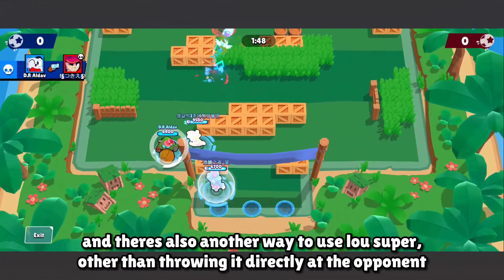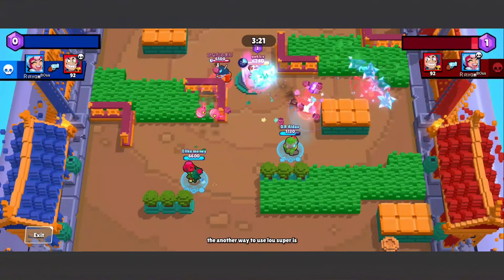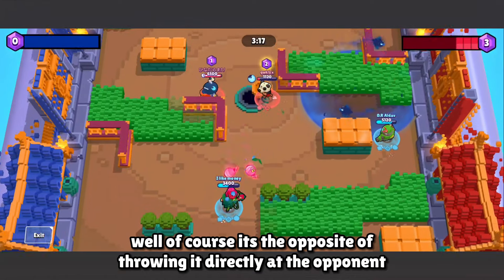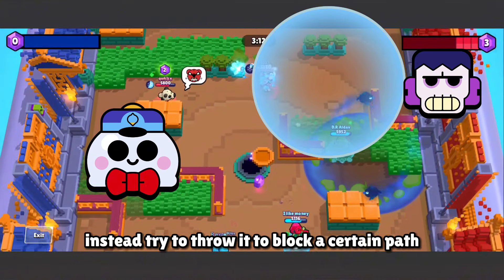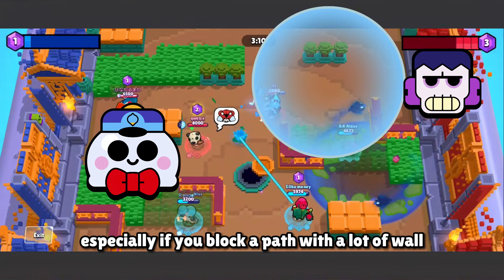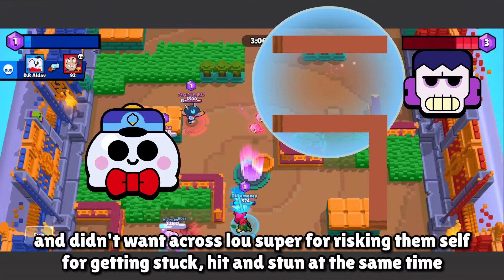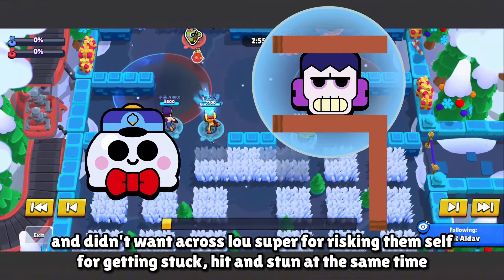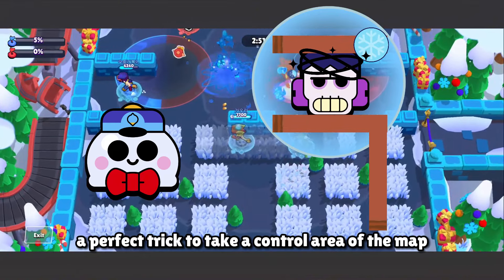There's another way to use Low's super other than throwing it directly at an opponent. Instead, try throwing it to block a certain path — especially a path with a lot of walls. This makes opponents want to avoid that path since they don't want to risk getting stuck, hit, and stunned at the same time. It's a perfect trick to take area control of the map.